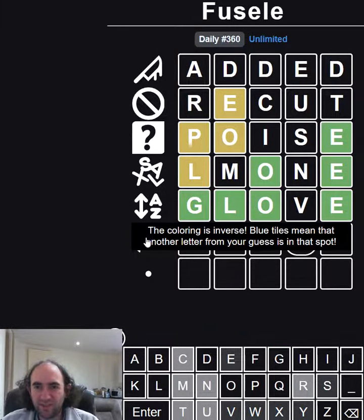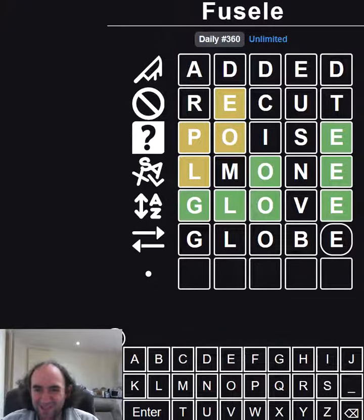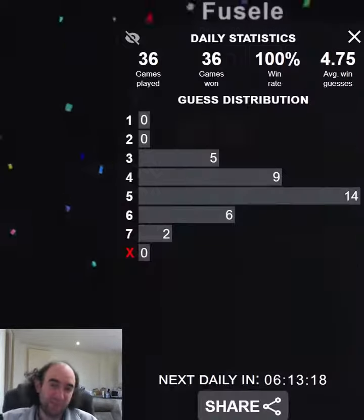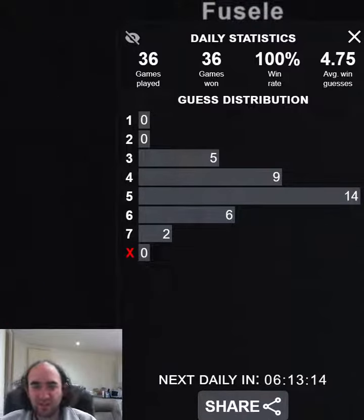Plus for all here — the colouring is inverse. Blue tiles mean that another letter from your guess is in that spot, but if we get it correct, it doesn't matter. Given that the G, L, O, E is correct, I cannot see what it could be apart from 'globe.' And there we go. Not my fastest solve, either in terms of speed or in terms of guesses. It's put my average win guesses up a tiny bit, but always happy to continue a 100% win rate. That's the Fusel Puzzle — thank you for watching, and bye for now.